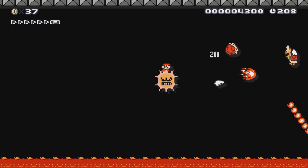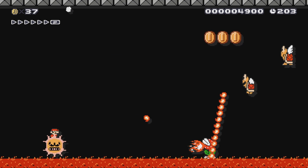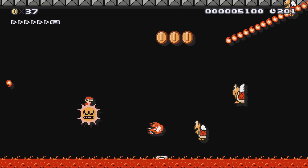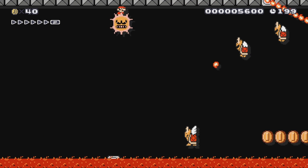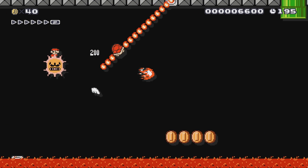So my dream of having the Angry Sun in Mario Maker has finally come true, just not in the way that I always anticipated it would. I was able to mod him into the game, but by replacing the Clown Car with him. So he actually won't damage Mario and you can ride around on his back and kill enemies.